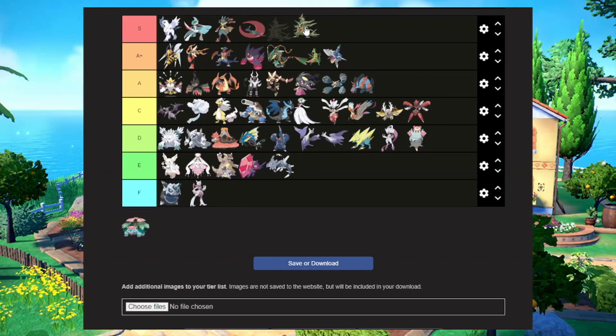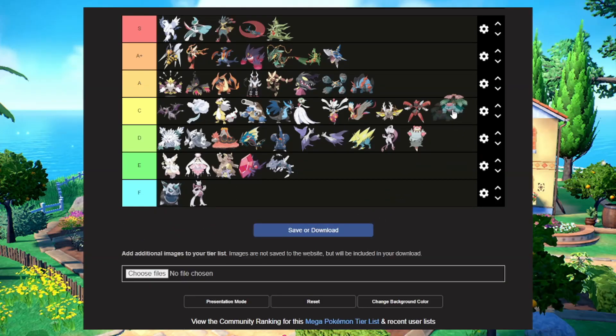Mega Tyranitar — A tier. That thing looks insane — it kind of looks like they turned it into a Godzilla-looking thing, or like in Power Rangers when they combine their machines into a big machine. And Mega Venusaur — they just gave it a bigger flower. It's kind of the same argument as Altaria, Ampharos, Gardevoir — it's cool and great, they enhanced the original design and made it bigger, but that's where it goes.